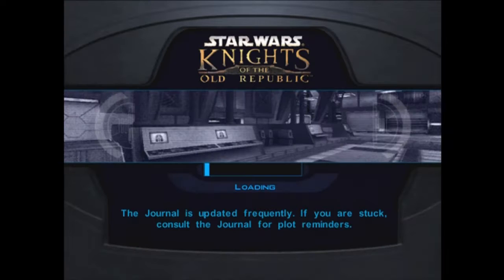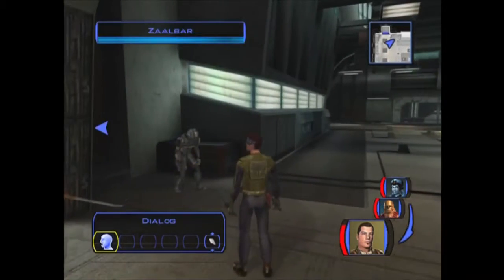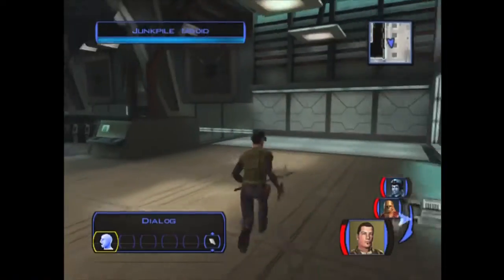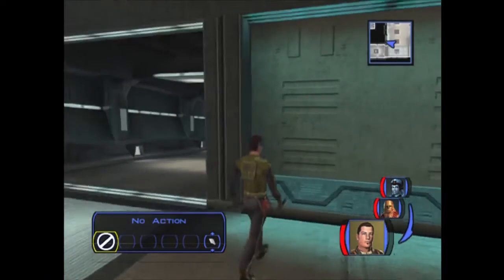Now we're actually in the Vulkar base proper this time - at least one of the many bases. Apparently Brezhik isn't here from the information we got, so oh well. Nothing we can do about that. We're inside the garage area. A nice thing about this place is that if you have a repair build or enough repair parts, you can activate a couple of droids. Unfortunately I'm out of repair parts - that's the problem with not having a high repair skill. I had decent repair but didn't buy enough repair parts to make it worth it.